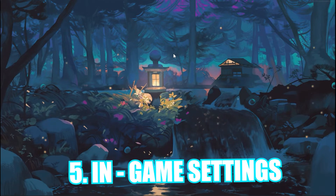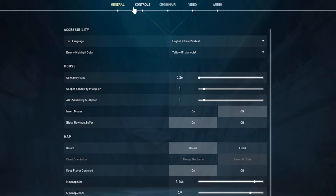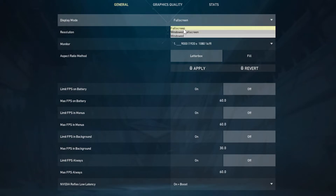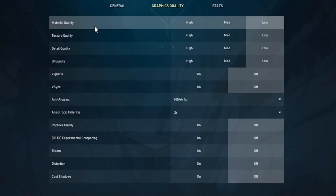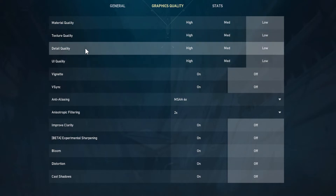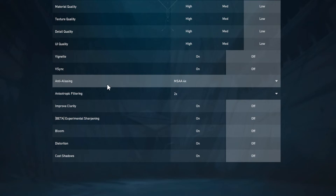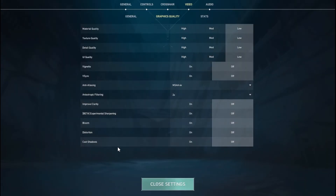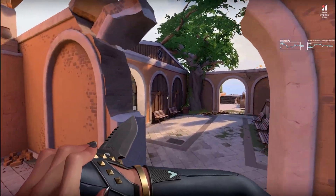For the final step, tweak the in-game settings. Launch Valorant, head to Settings, then the Video tab. Set your Display Mode to Fullscreen. Under Graphics Quality, set Material Quality, Texture Quality, Detail Quality, and UI Quality all to Low. Turn off V-Sync, set Anti-Aliasing to MSAA 4x, Anisotropic Filter to 2x, and turn off all other settings as they will drop your FPS.